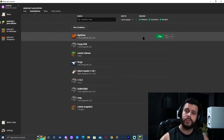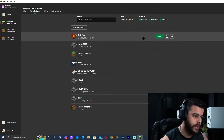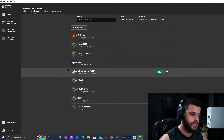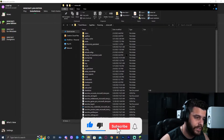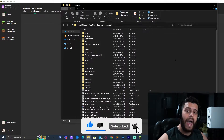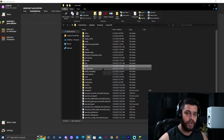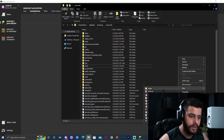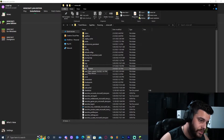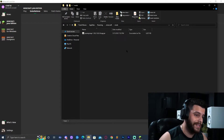Click on 'Installations' in the launcher — you do not have to launch the game. I've seen some people say you have to launch the game first; that is not true. Find the Forge installation and click on the little folder icon next to it. That will open a folder with a lot of files, and you should find a folder called 'mods.' If the mods folder isn't there, create it by right-clicking and selecting New Folder, naming it 'mods.'